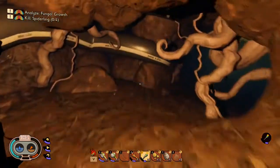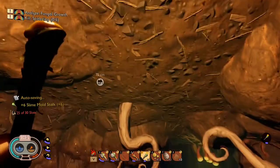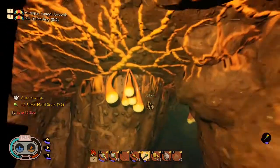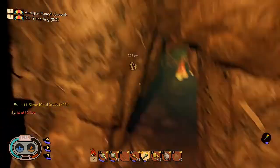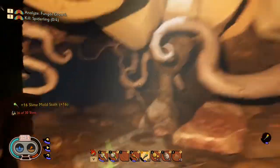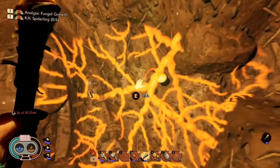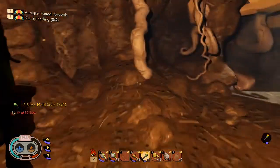Once you get down here and kill whatever mites are around, you'll see the slime molds hanging off the ceiling. Just go ahead and collect them — they're all the way down through here.